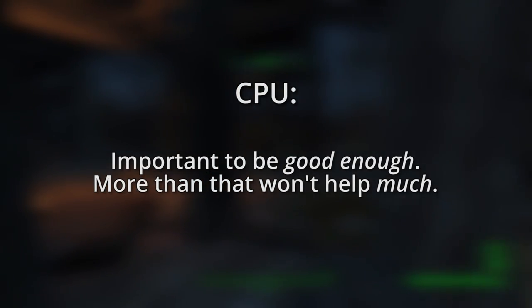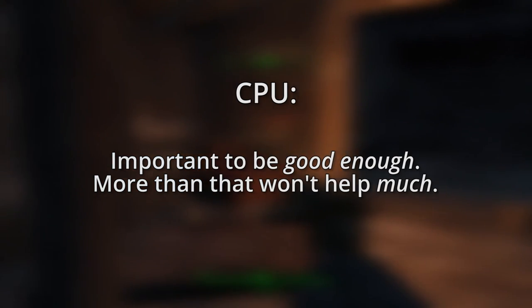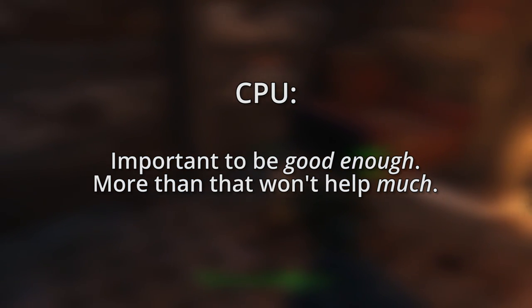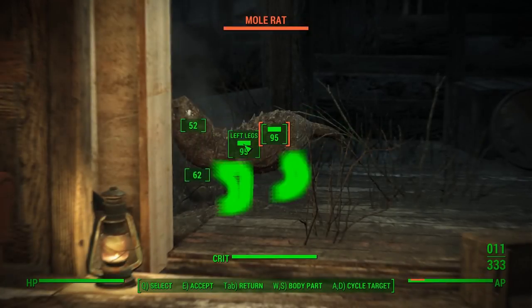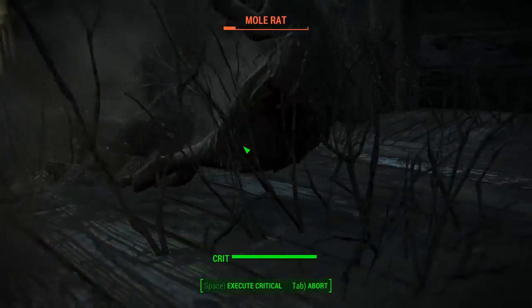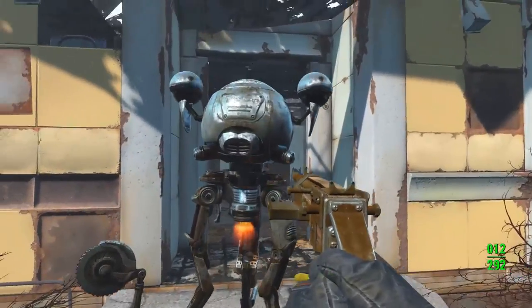Let's compare that to CPUs. As long as your CPU is good enough for Fallout, getting a better CPU will not significantly improve the game's performance in the way that getting a better graphics card will. With that out of the way, let's take a look at the minimum settings for the game according to Bethesda.